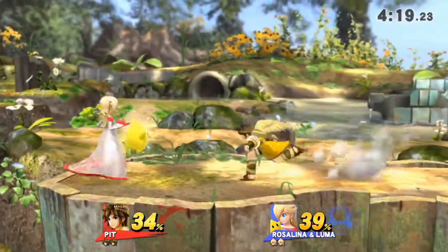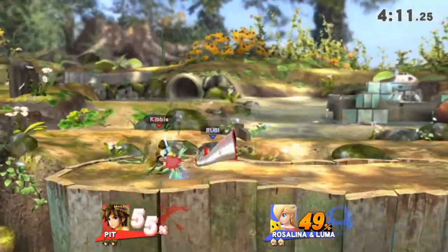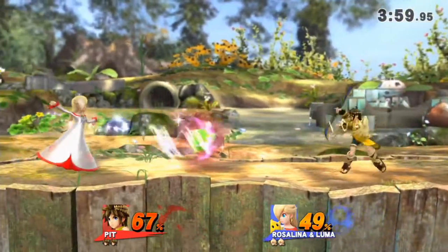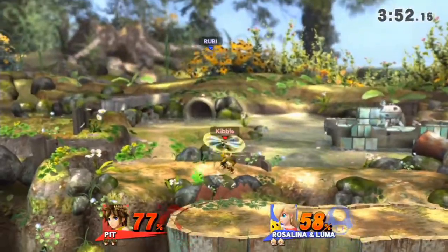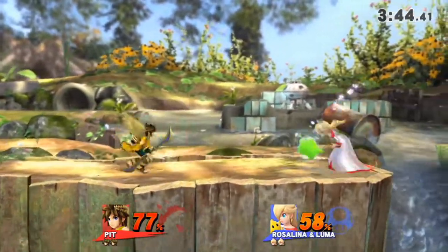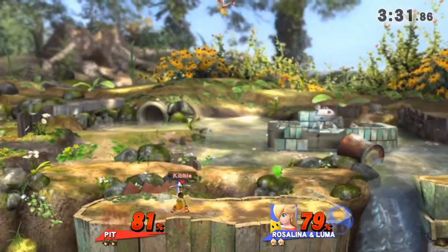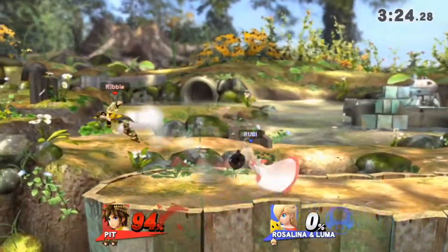Should've jumped out of that. That's one thing annoying about Pit — if you're close to the ledge and you up special, you will not grab onto that ledge. Go and try and spike me. I don't know why I always like doing 360s. Get out of here, Luma. She's trying to run past you. There we go — punish that roll. Rosalina and Luma, you guys are so light. Enough of this. Do not combo me like that! Got him! Let's just try and provide pressure here so she can't set up with her Luma, which we just killed — very nice.